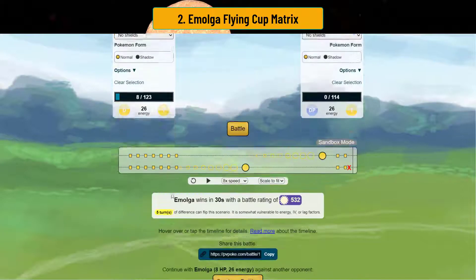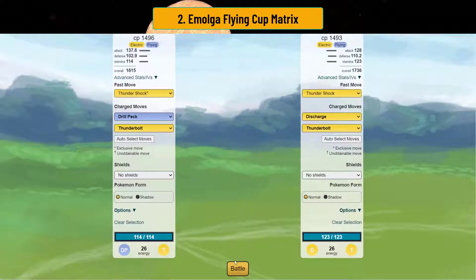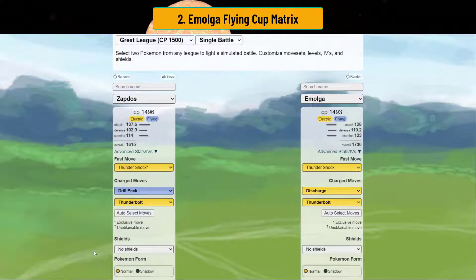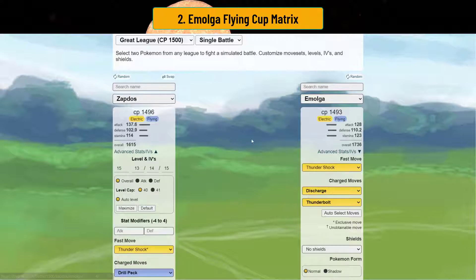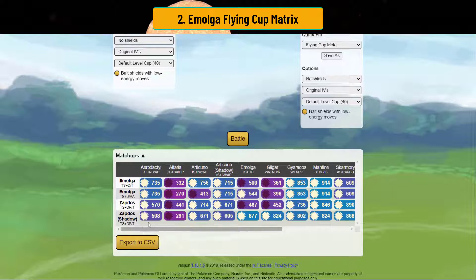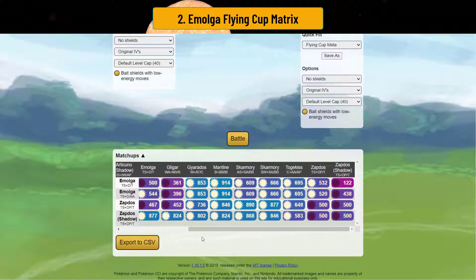That's kind of what's dangerous. Zapdos has a lot of positive matchups. You will only lose in the zeros, or if Emolga actually has a shield. Other than that, Zapdos beats Emolga in every other scenario. So be very careful if Zapdos is on the opponent's team. Zapdos is a very good investment — an incredible investment — just because of the DPS. Look at how high that attack stat is. Zapdos is good. So just be careful of Zapdos when you're using Emolga.